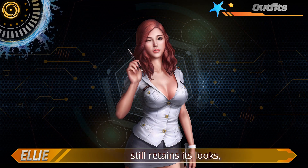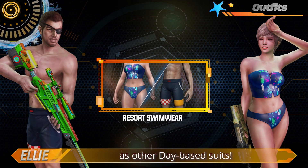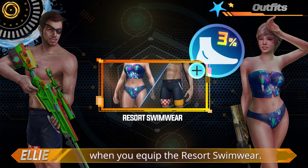Also, while the resort swimwear still retains its looks, it now has the same passive ability as other day-based suits. Enjoy a 3% increase in walking speed when you equip the resort swimwear.